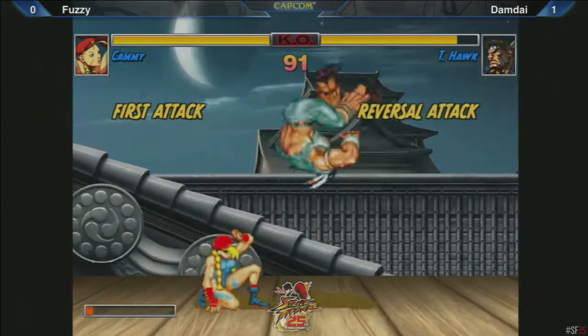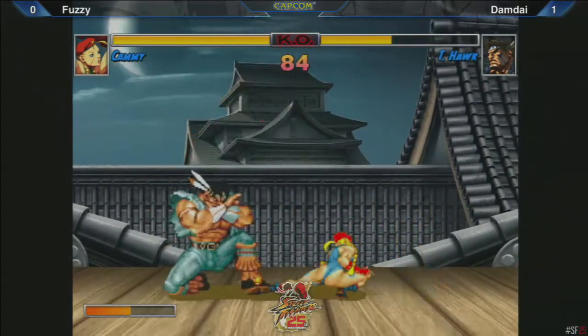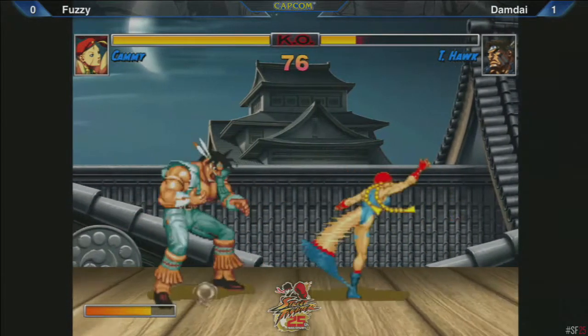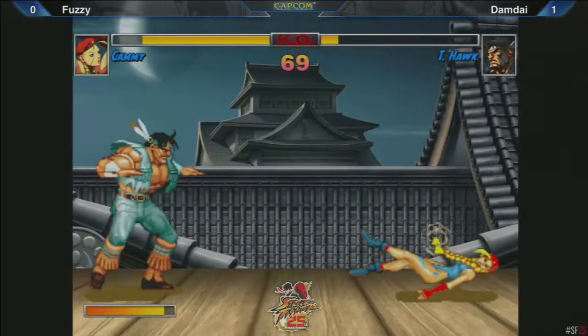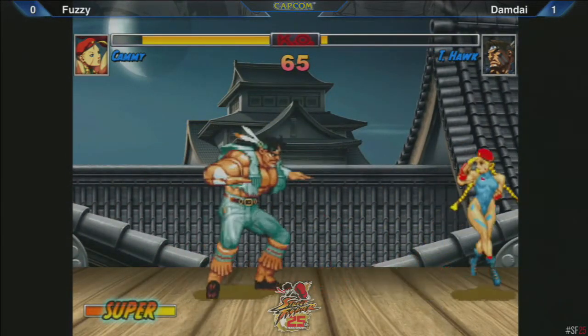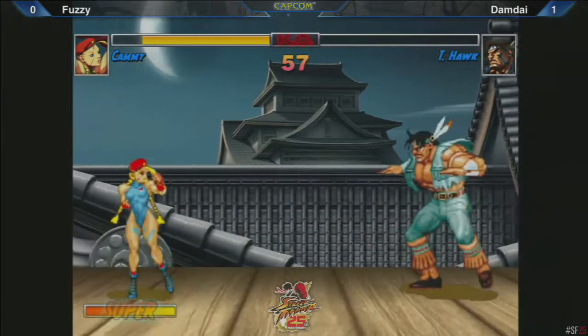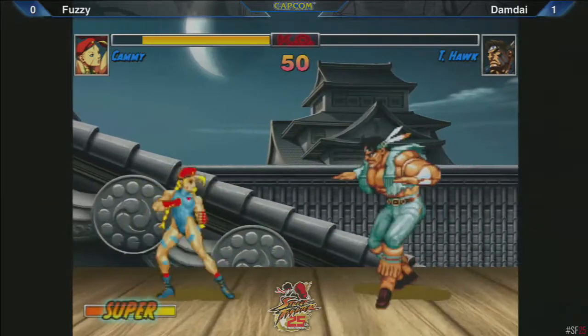Low forward — that's it. It's so hard for T-Hawk to deal with that one button. All you have to do is every time you do a low forward, buffer an uppercut motion. If you see T-Hawk go in the air, just finish the uppercut. If he doesn't go in the air, don't hit the button and just go back to low forward. Oh wow, that was so smart! Get out of the corner with a drill to go under the jump.